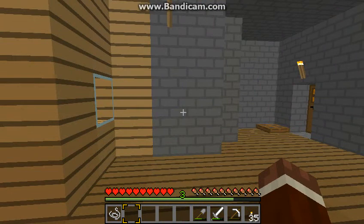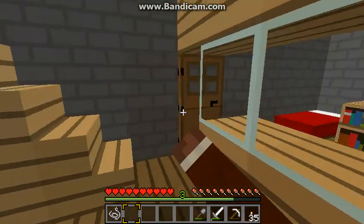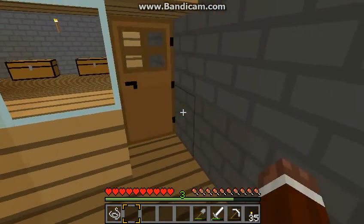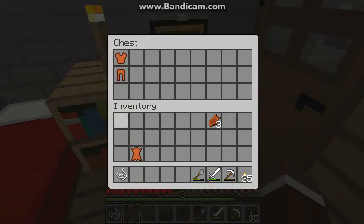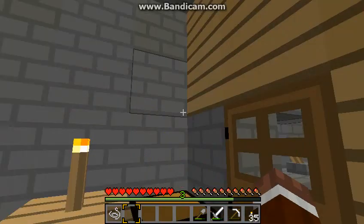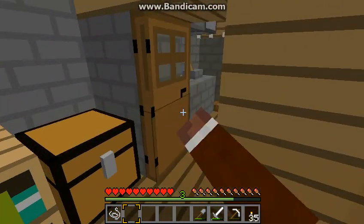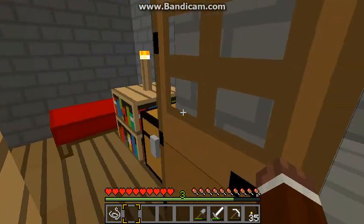You saw my shower in the last video of decorating. This is my bedroom — one bed — and then my wardrobe, kind of. And bookcases. I'm not going to use them for enchanting tables, I'm going to use it for that.